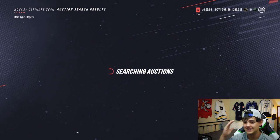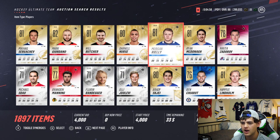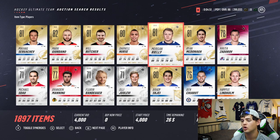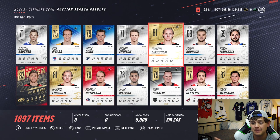We're gonna go to left D, hoping we can find some big names. Mikhail Sergachev is 79 - I'm seeing a couple 79s here: Morgan Riley and Will Butcher. We're taking Morgan Riley - going on to the next page. Come on, give me somebody good. I was hoping for a duplication, but it looks like Hampus Lindholm with 78 hands is probably gonna be the best one since everybody else here is a silver.